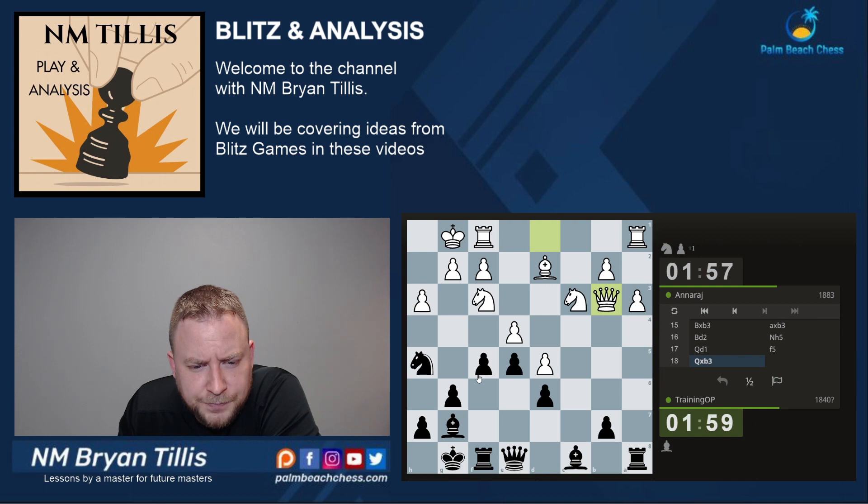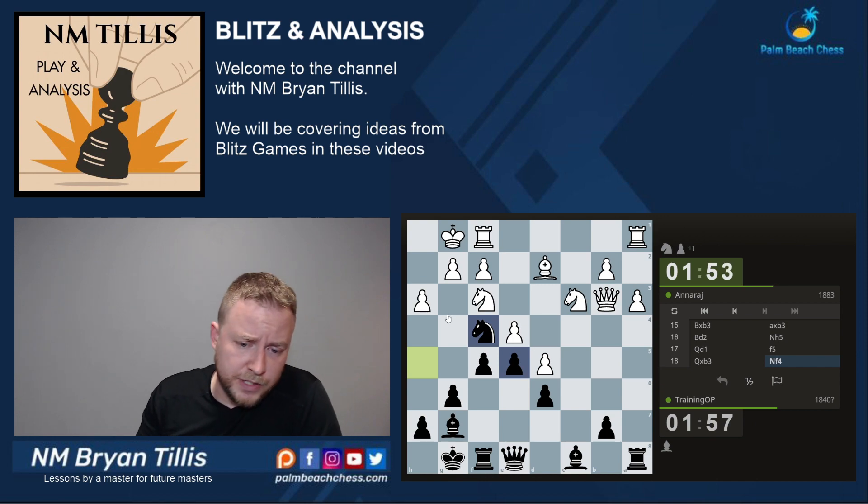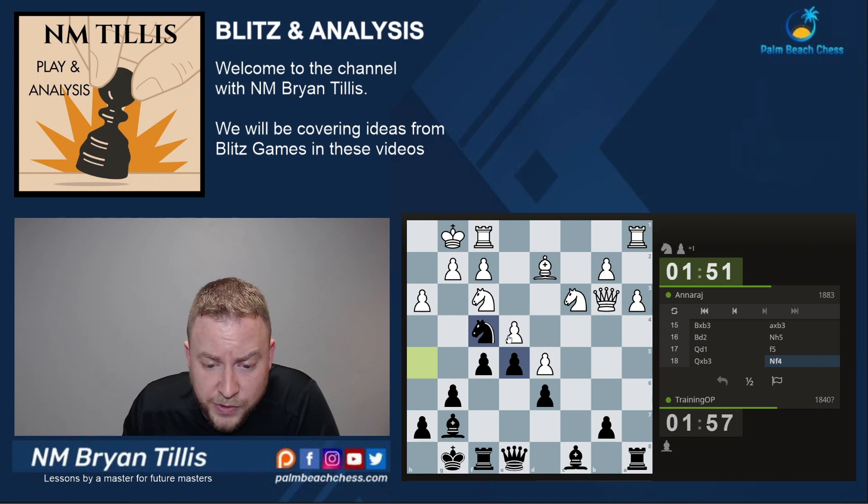Otherwise you can find yourself in problematic scenarios. Looking at knight takes h3 or bishop takes h3 ideas in conjunction with f takes e4. But I was looking to get as much as I could out of the position, so knight f4 keeps the tension well and gives him a little bit more room to go wrong.